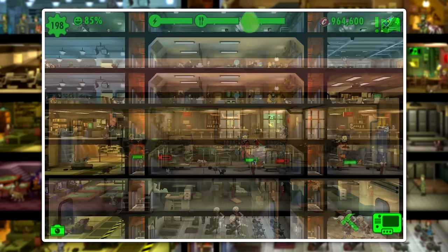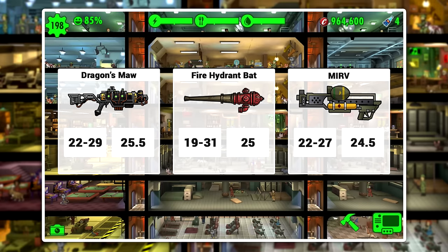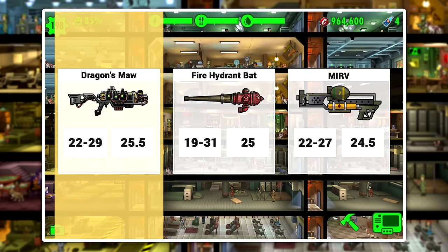Now that we've seen all three weapons, let's head back to the Vault. Out of all three, I would consistently choose the Dragon's Maw for both Vault Defense and for Questing. It not only has the highest damage average of 25.5, but I also feel that its attack structure is the most efficient in the game. I'm going to give the Dragon's Maw the thumbs up. The Fire Hydrant Bat and the Merv are both great weapons — I just feel that the Dragon's Maw is more efficient.